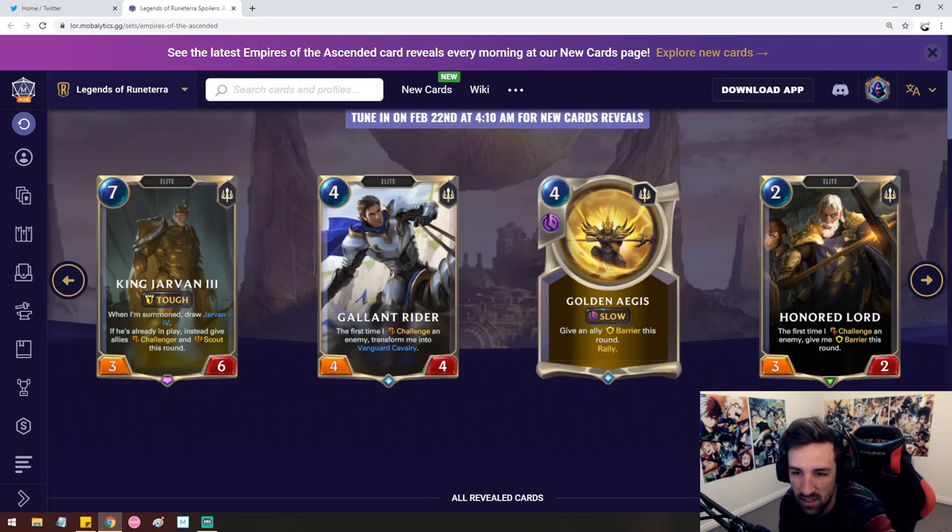King Jarvan the Third: seven mana, three-six. It doesn't even make sense if you have Jarvan in play, because playing seven mana to draw Jarvan seems very bad. This card seems okay — maybe you play one in your Jarvan deck if you're completely focused on it. But then you also want to have a wide enough board for challenger and scout on this turn to make sense.